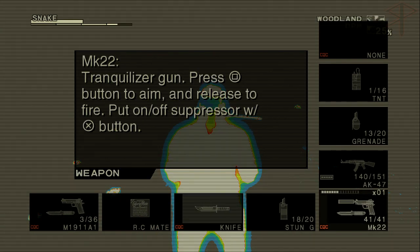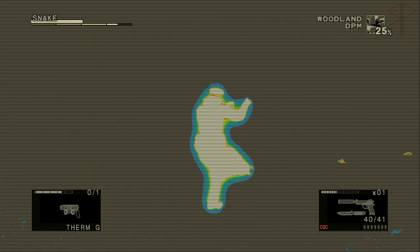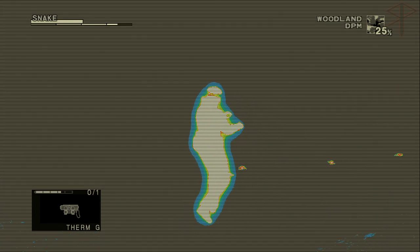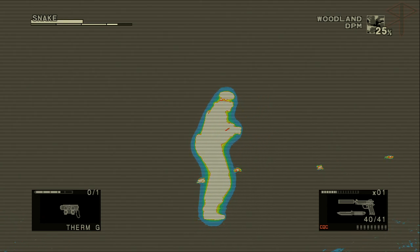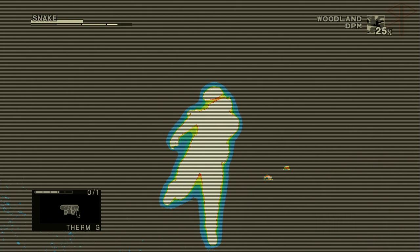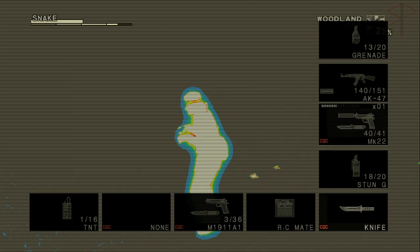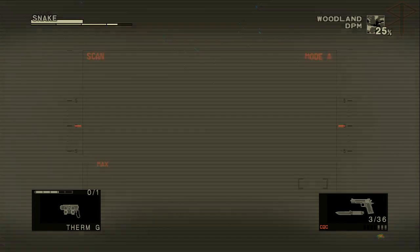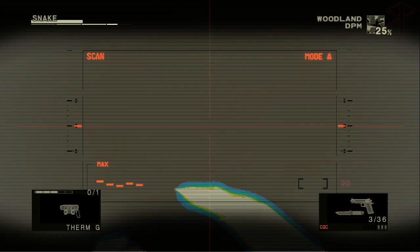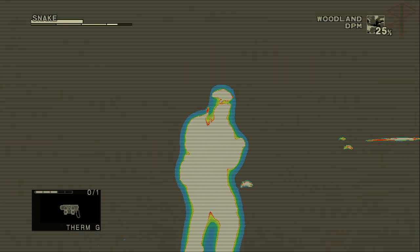I noticed something playing this game — at one point Snake was like, 'I modified the gun so that I can switch between a knife and a gun instantaneously.' You can — it's press circle, hold circle. This is holding circle, this is mashing it. Without anything equipped it's the exact same thing. So you can't really swing your knife while holding a gun. Maybe that's in the tutorial. If you aim plus circle... it's the exact same thing.